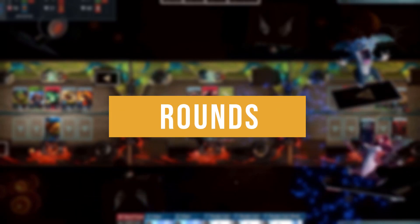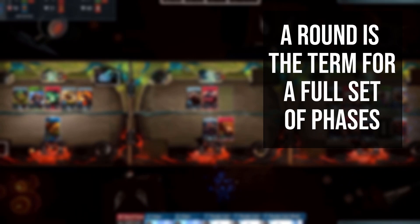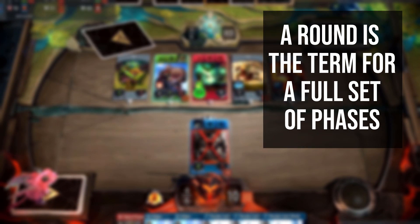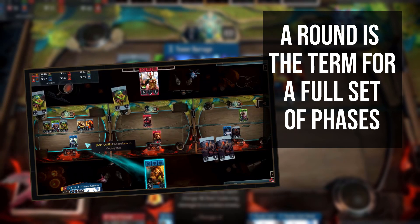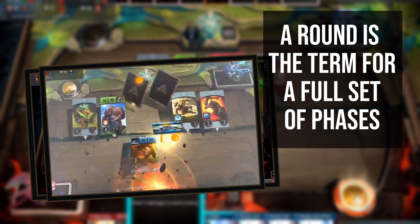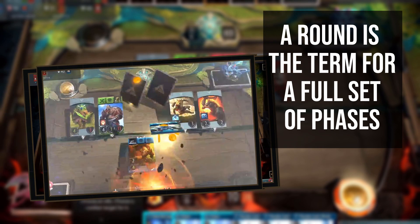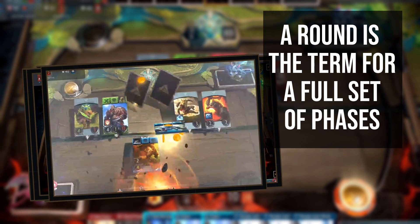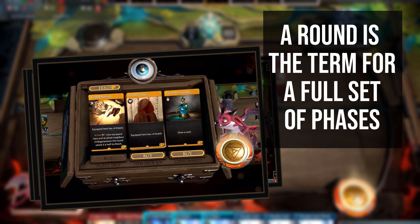A round in Artifact is the name for a full turn going through all three lanes and back to where you started. Each round is made up of four different phases, two of which repeat in each lane. Firstly there is the deployment phase, then you move into lane 1 with an action phase followed by a combat phase, then lane 2 with an action phase and combat phase, then an action phase and combat phase in lane 3. Finally there is the shopping phase, and we will now go through each of these in more detail.